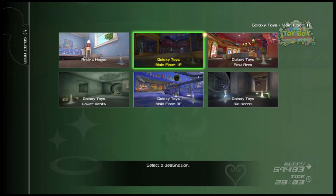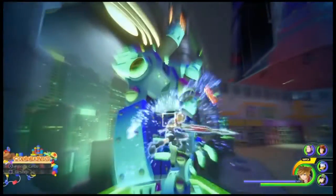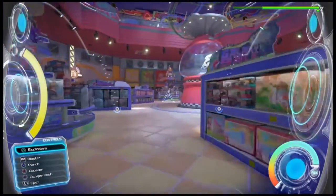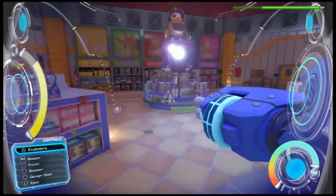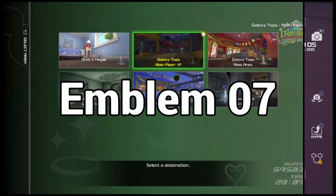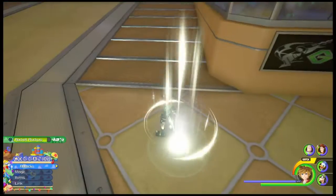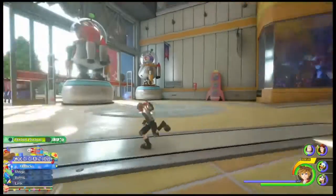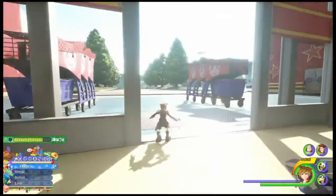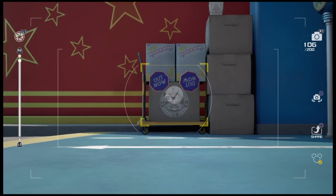Starting again at the main floor save point, for this next one we are actually going to need to use one of these mechs. That's because this stack right over here — we're going to have to shoot that down to reveal this next emblem. For this next emblem, we're going to come to the Main Floor 1F save point, but instead of running into this door, we're going to immediately turn around and run out. These stickers or labels or whatever they are on these boxes are going to make up this emblem.